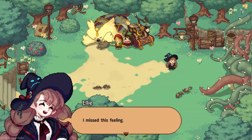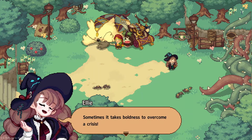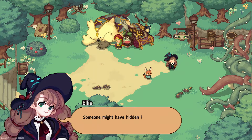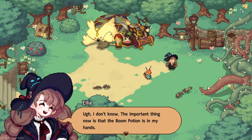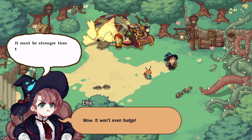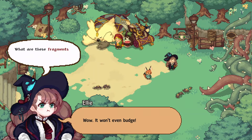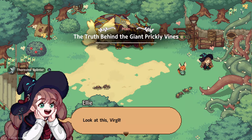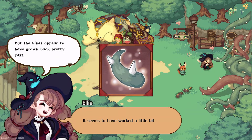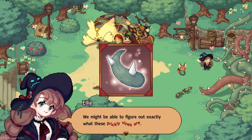A boom potion! I even went to a hidden library because I wanted to make it. I'm so lucky to find this here. The important thing is that I have something to blow things up with, and also something to blow up. Shall we go try it right away? I thought we were gonna blow up the gate! I miss this feeling — sometimes it takes boldness to overcome a crisis. Don't you think it's strange that a boom potion was dropped in that secluded forest? Someone might have hidden it there, thinking it's treasure — like Rubrum. Go boom potion! Wow, it won't even budge — it must be stronger than the secret door in the principal's office. What are these fragments coming out of it? It's a prickly vine fragment — it seems to have worked a little, but the vines have grown back pretty fast.